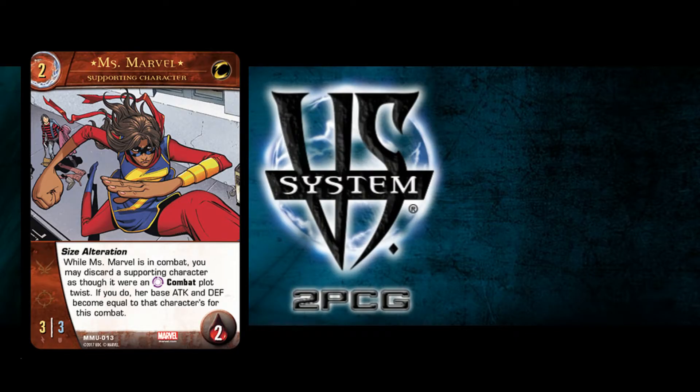Miss Marvel's a two cost. She's a three, three, two wounds, which is pretty decent stats. Her ability is: when Miss Marvel is in combat, you may discard a supporting character as though it were an anytime combat plot twist. If you do, her base attack and defense become equal to that character's this combat.